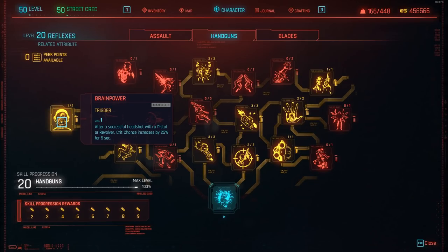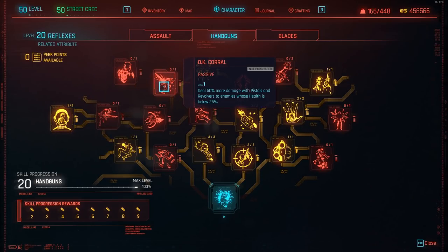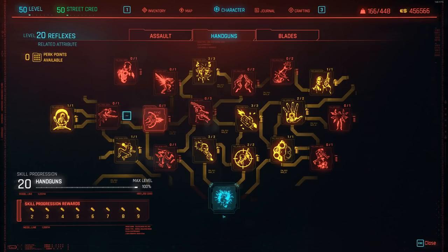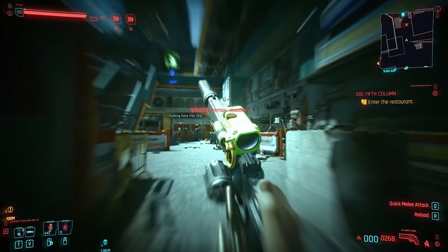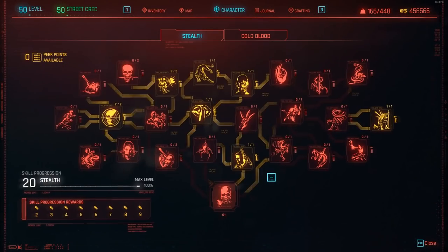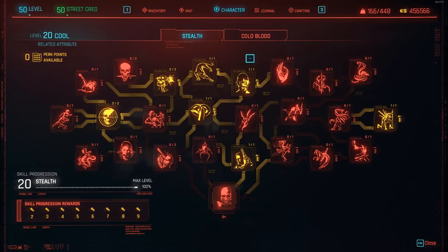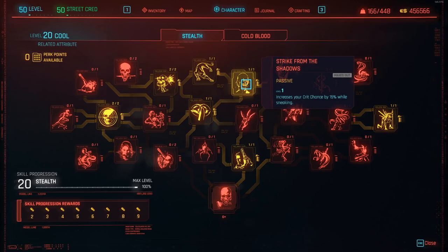Outside of these perks there is also a lot you can invest in for handguns and pistols — I just wanted to cover the main ones needed for those high damage numbers, and you can choose the rest to put your own spin on it. Moving into the Cool attribute and the stealth tree: you'll want options that increase your crit chance and allow you to stay hidden to double up on advantages. Silent and Deadly increases damage dealt by silenced weapons by 25% while sneaking, while Strike from the Shadows increases your crit chance by 15% while sneaking — both absolutely huge perks.